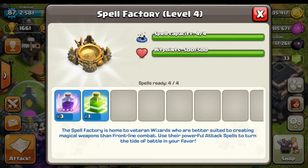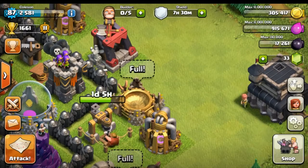You can either trade that jump spell for another rage spell, or replace it with a lightning spell to deal with something in the clan castle like a witch.